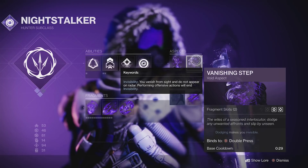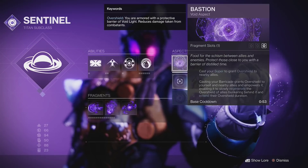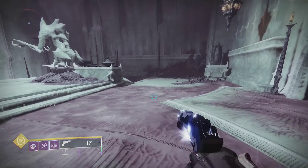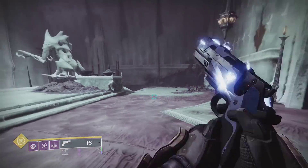Quickly get your invis dodge, debuff grenades, overshield barricades, devour — this does it all. You also get increased reload speed, handling, and target acquisition for each stack of Gathering Light.